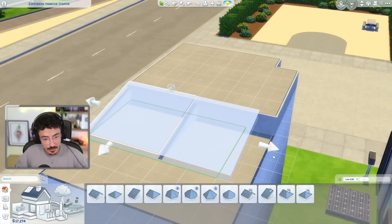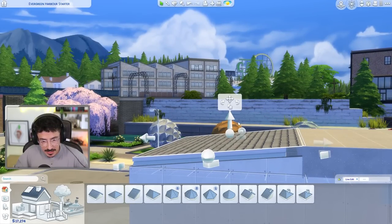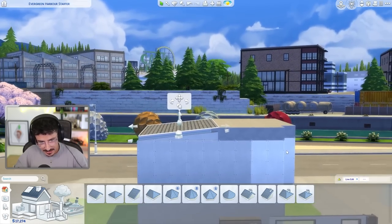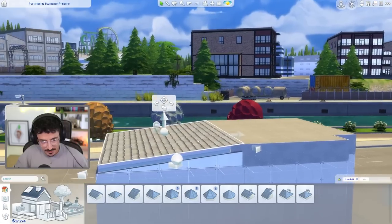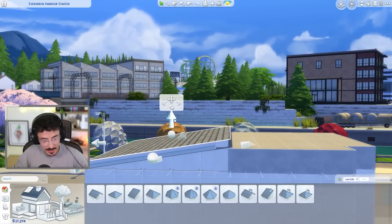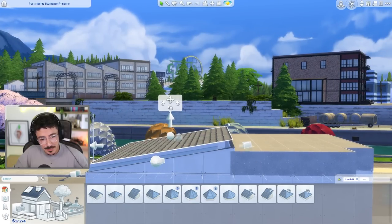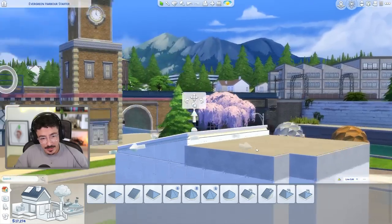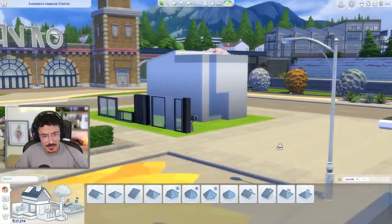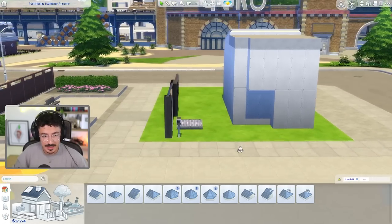I'm going to pull the roof all the way along to here and try to get a decent fit. There's a gap there that's going to infuriate me — I can't really put it anywhere else. I'll just do it a little bit higher than the rest of the house. I reckon we can get away with that quite nicely.